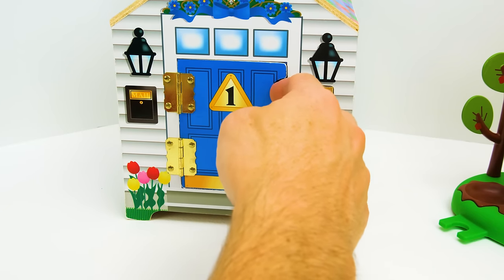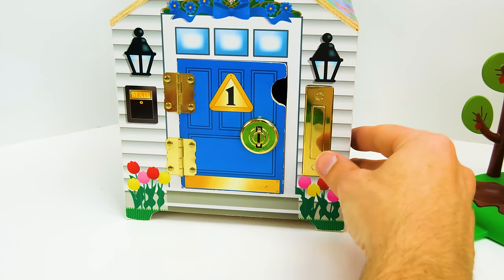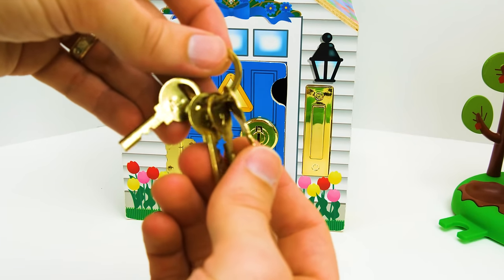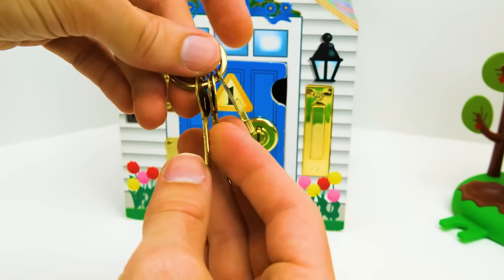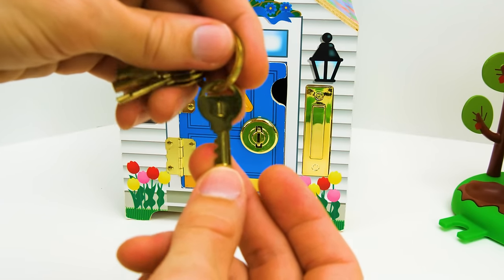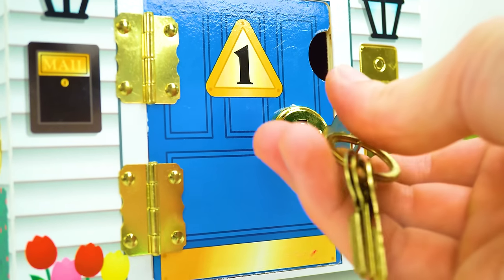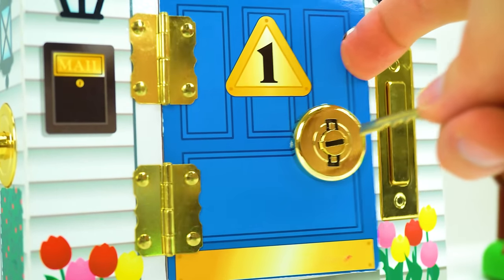Let's see who's behind the blue number one door. It's locked — we're going to need a way inside. How about we ring the doorbell? Maybe we can unlock the doors with these keys. We have four different keys, one for each door. This one has the number one on it. I wonder if it'll unlock the number one door. Let's try — slide it in the lock like that, turn it, and now it's unlocked. Let's see who's inside.